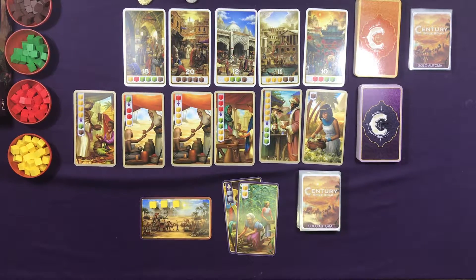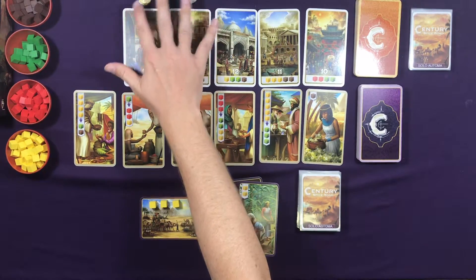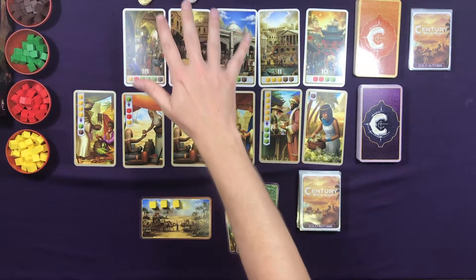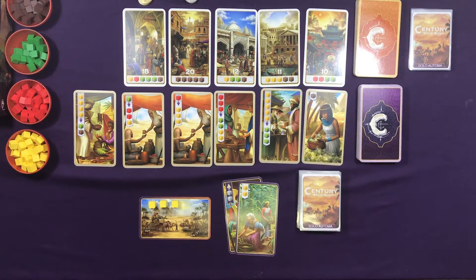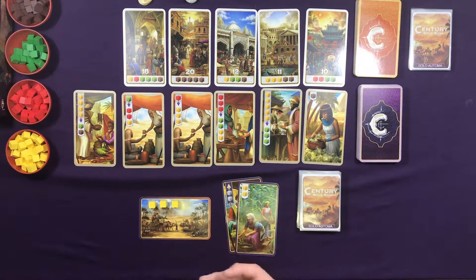We will go over the Automa cards when they come up. There are only three actions it will take. It's also important to note that the Automa never collects merchant cards and it never collects resources — it only collects point cards and coins. At the end of the game, it's going to score its point cards, any coins it has, as well as any yellow cubes left over on your player area. You're going to score your point cards, your coins, as well as any upgraded cubes — red, green, or brown — that are in your player area.